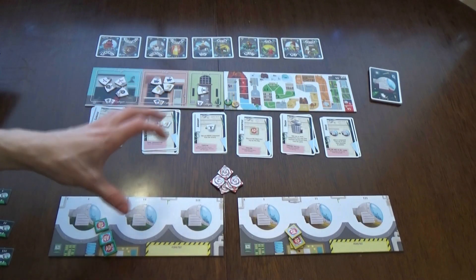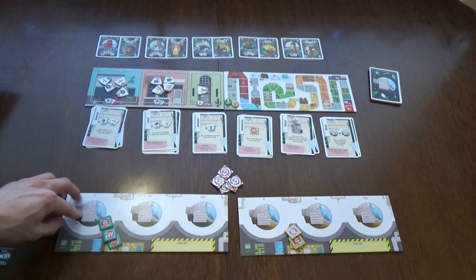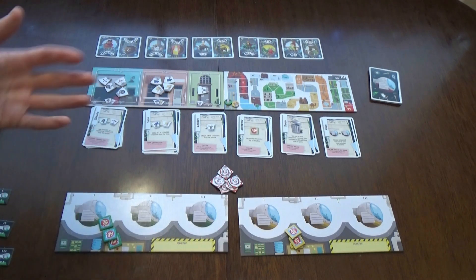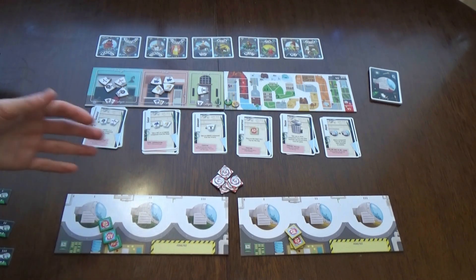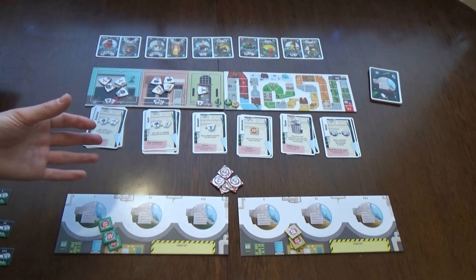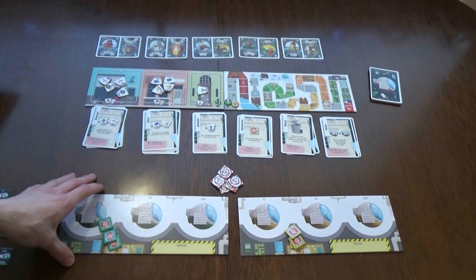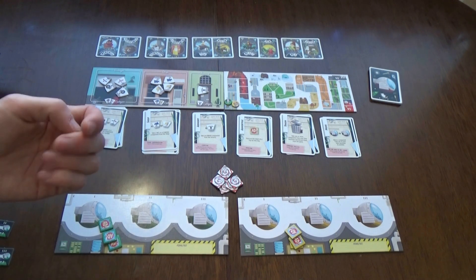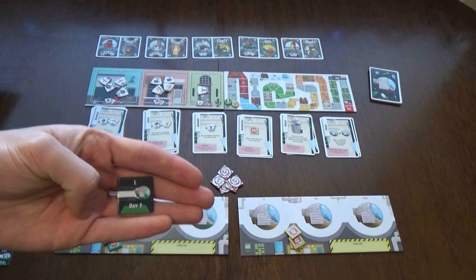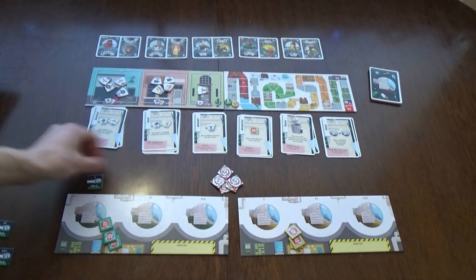Here's the setup for two players - each player has their own workshop. We're going to load components onto the ships and send them to different locations in the past to get points. The game is played over three days, which are the three rounds, and each round has a different number of turns. On the first day you activate one ship, on the second day two ships, and on the third day all three ships.